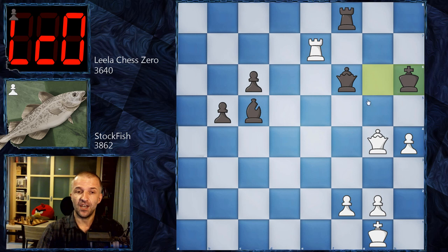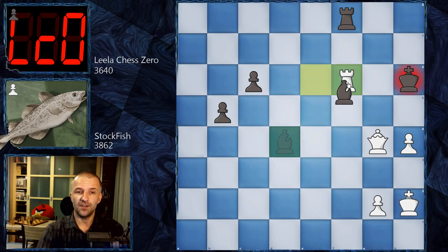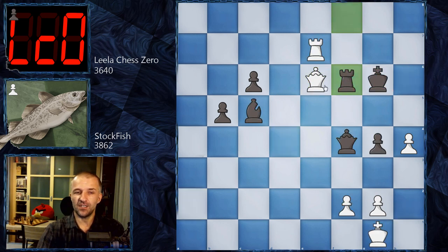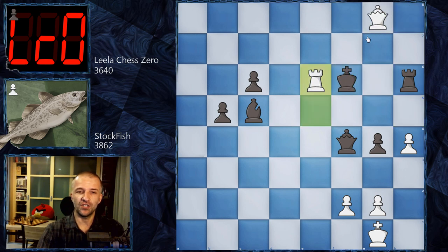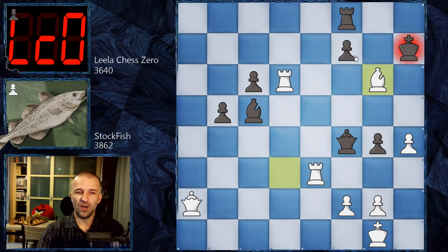Look at this: if the pawn on c5 is taken, we have the beautiful bishop sacrifice Bg6. After f takes on g6 we have Re7, and there is checkmate. If Kg8 then checkmate on g7; if Kh6 then Qg7, Kh5, Kh7 — checkmate. If the king goes to h6 immediately, Qf4 gets on this diagonal and after Kg7 then Qf6, Kg8, Rd7 puts more pressure on f7 and checkmate is coming. Even if black tries to defend, it doesn't work — Qg5 and the double check follows, and bishop f7 double check forces the king to move. So Kh7, Qg6, and checkmate as well.